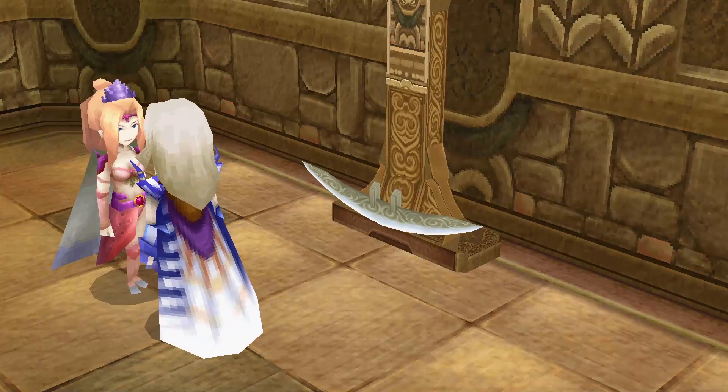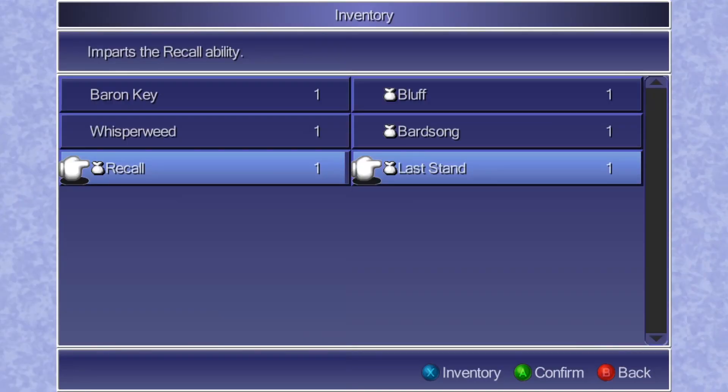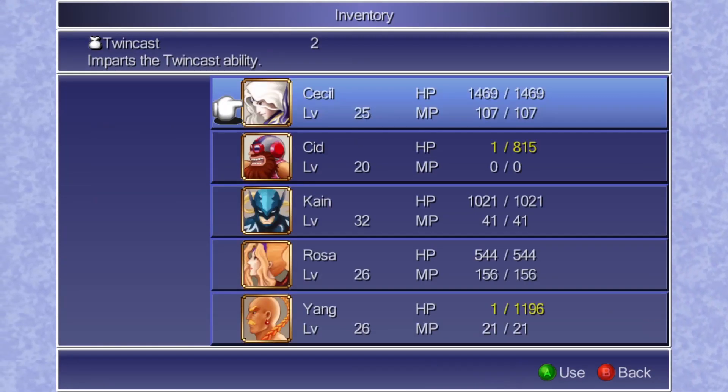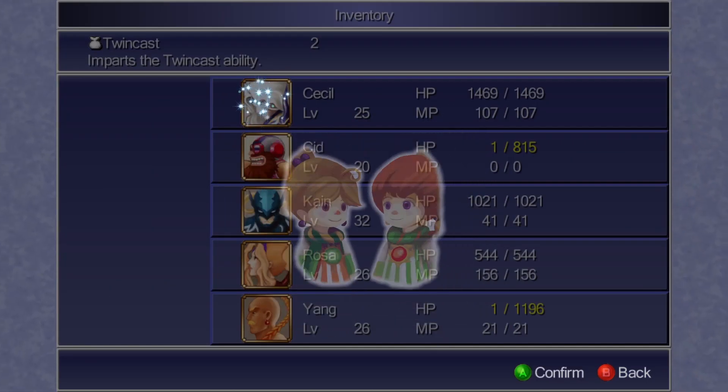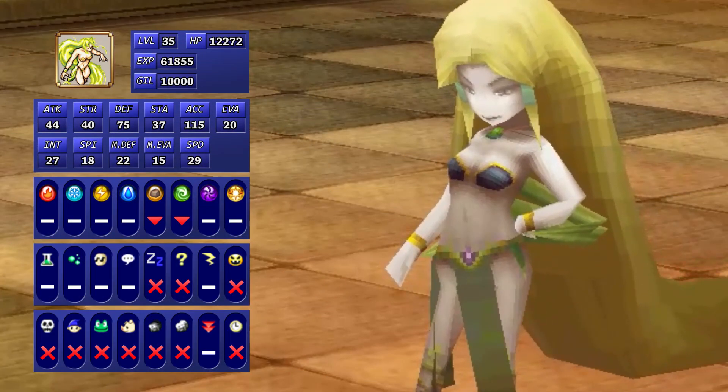This is now a good time to spread around our augments. We'll give Twin Cast to Cecil and Rosa, as well as Recall and Last Stand to Cid. Cid's final augment is really good, so we gave the two garbage augments from Tellah to him. Cecil and Rosa got Twin Cast so they now have an actual way to deal damage instead of passively standing by. Now we're onto the third archfiend: Barbaricia.